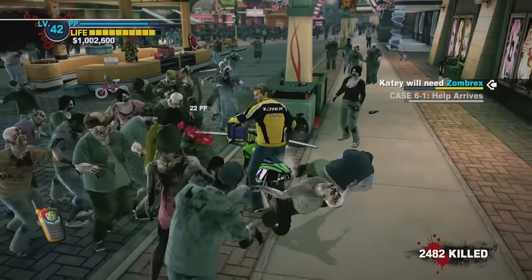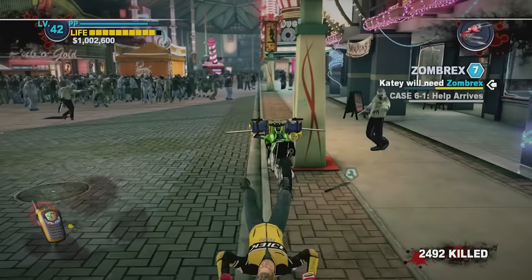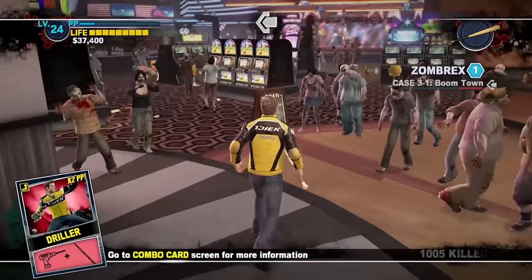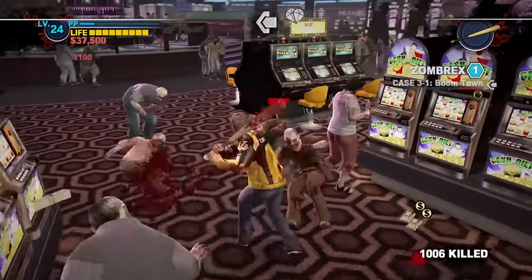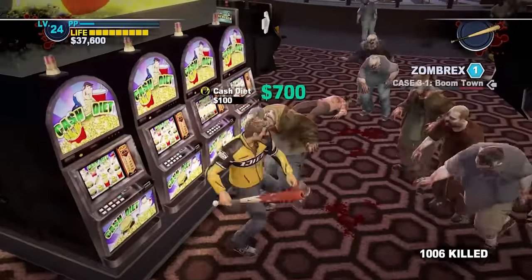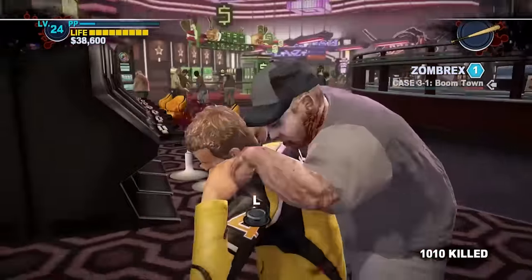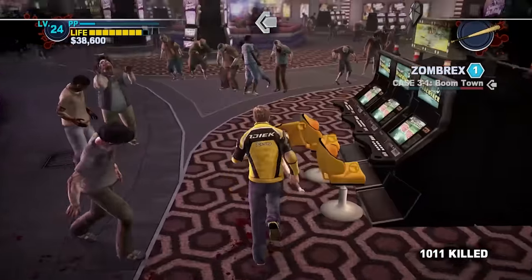There will be several points where you're free to do as you please in Dead Rising 2, just like in Dead Rising, and these points are best used to get money for the survivor-related events, gather hidden Zombrex, or just kill some zombies for PP. You can alleviate the stress of the money requirements by picking up cash while running around slot machines or smashing any ATMs you come across. It may only be $100 or so, but it all adds up. You'll need to gather about $20,000 to $30,000. Be sure to pick it up along the way as I won't be explicitly telling you to pick it up, as it is randomized.